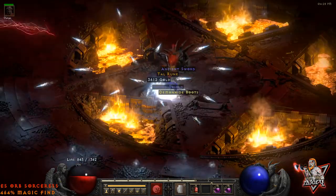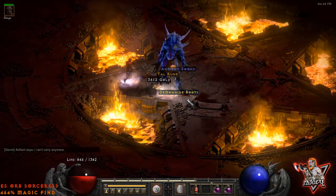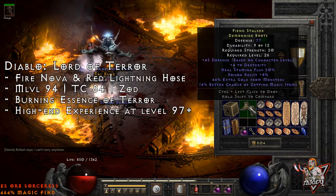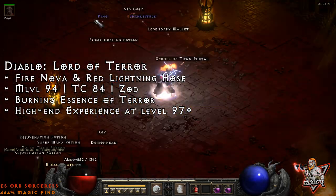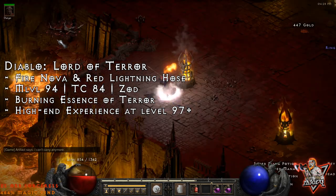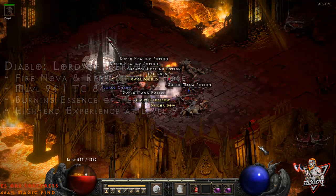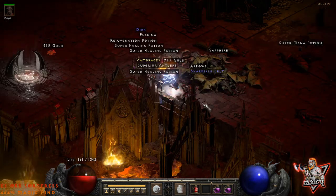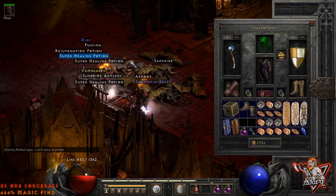Once all 5 seals are open and seal bosses are eliminated, the screen turns red and you head to the center pentagram star to face Diablo. The Lord of Terror is a monster level 94 with a treasure class of 84, and he can drop up to Zod Rune. Diablo is also the only monster in the game that drops the burning essence of terror, which is one of the four inputs required to roll a token of absolution.